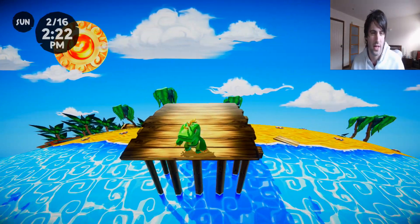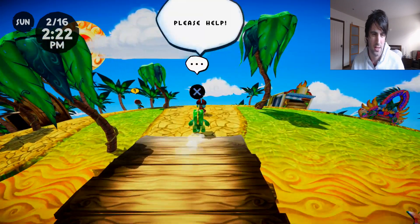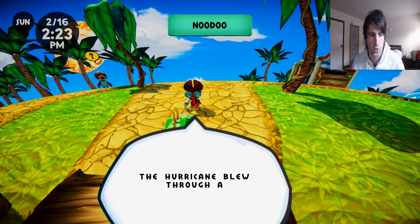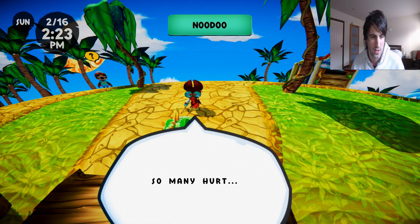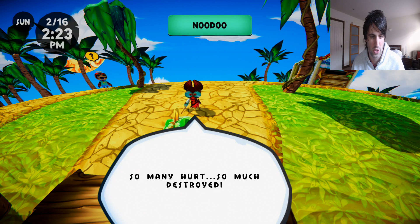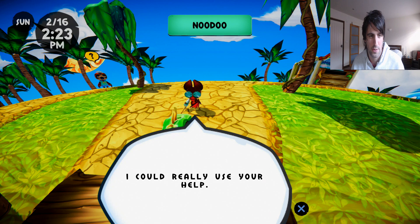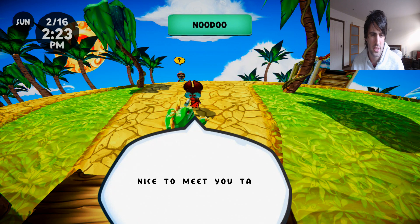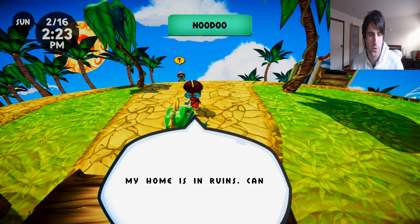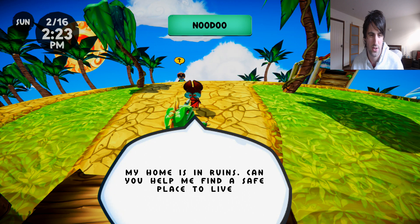Oh, this is me. It's giving me exposition, I'm guessing. Hello. Please help. Nudu. The hurricane blew through and devastated our beautiful island. So many hurt. So much destroyed. I could really use your help. What should I call you? Tambambo. Nice to meet you, Tambambo. My home is in ruins. Can you help me find a safe place to live?